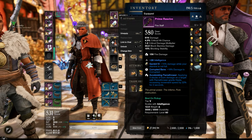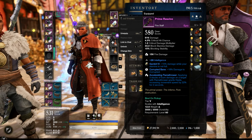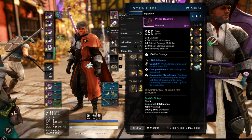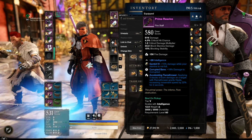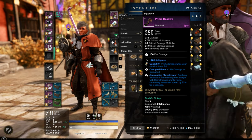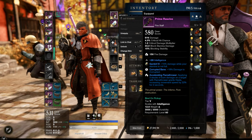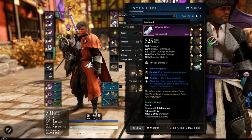It's a 580 gear score, the two perks are really bad to be honest, but it's still a 580 with INT. I put an Opal gem on it for 15% more damage while your stamina is not full. With this build I roll-dodge often enough, so the uptime on the Opal is really high.